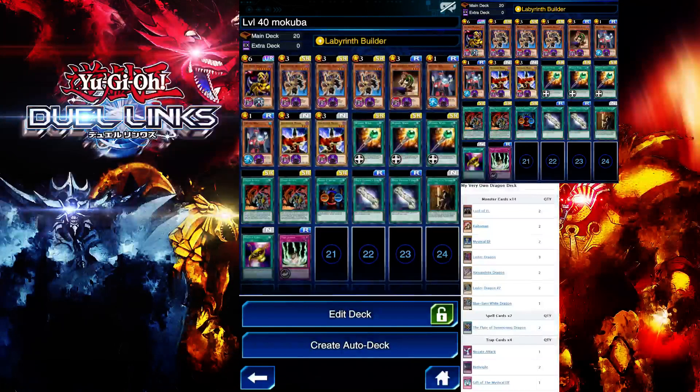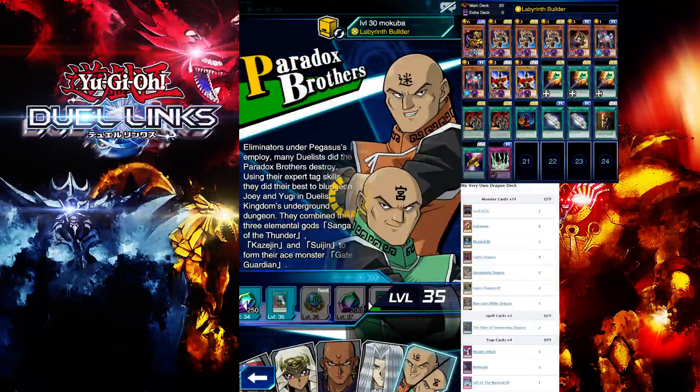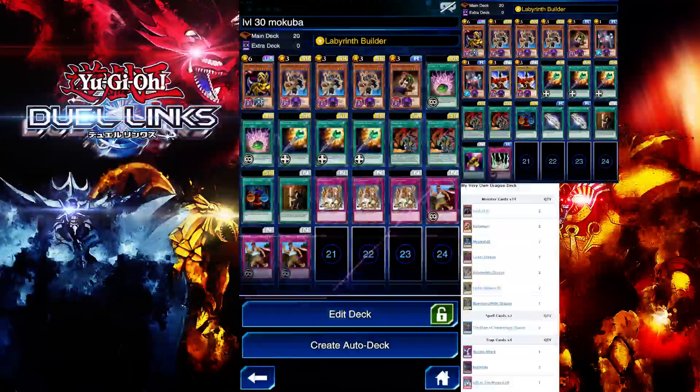Check the description for the updated decklist. When I was making that Level 30 Mokuba farming video, I forgot to take into consideration the card he uses — Ritual Weapon. I was super lucky I managed to get the win. When I was facing Level 30, he went off first turn, special summoned Hamburger, equipped Ritual Weapon, and attacked my 11 Wall — I got killed.